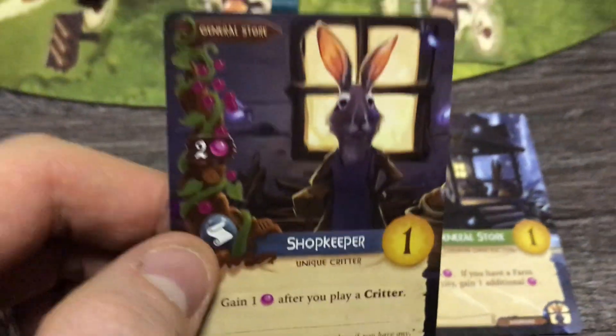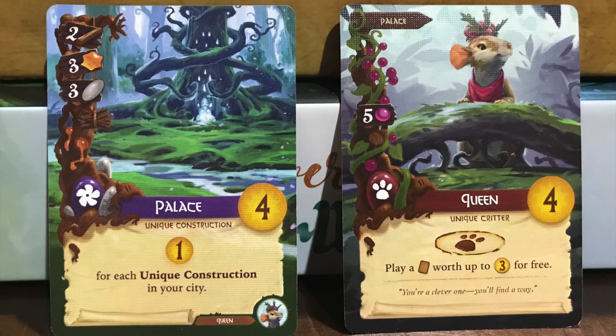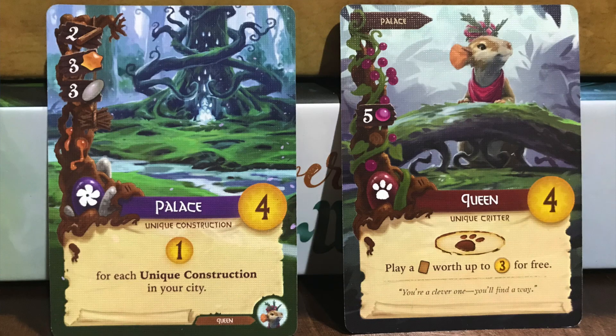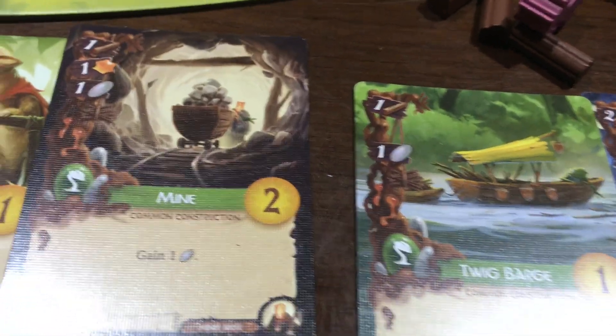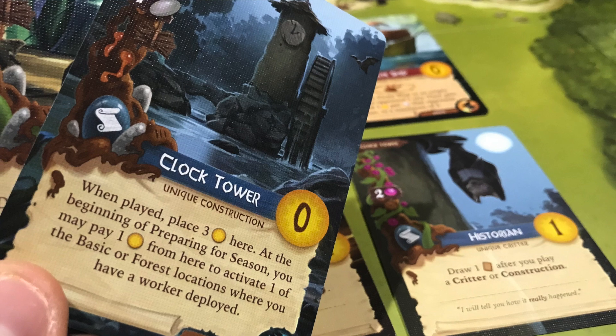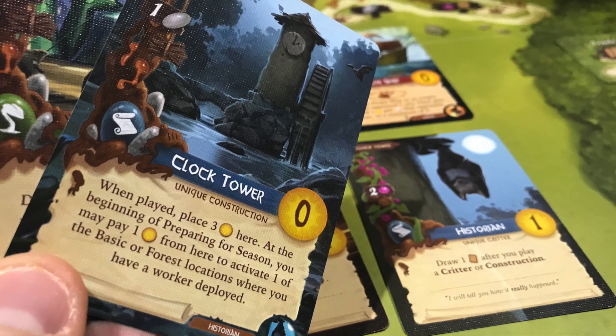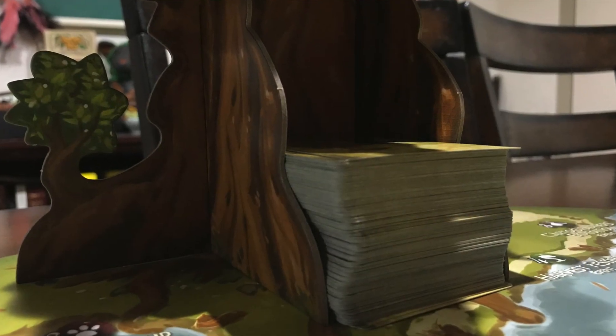Another great way that Everdell presents choices — and a delightful bit of thematic resonance — is the pairing of constructions and critters. All cards, regardless of suit, fall into one or the other, but every critter is tied to a specific construction and can be put into play for free if you have their home. Have the palace? Take a free queen. Have the mine? Put in a miner mole. They are usually synergistic and provide a nice optimizational tug. You had another plan for your turn, but now that a historian flipped up and you have a clock tower, maybe you'll forgo that tasty three-wood space you were eyeing. This hefty deck of critters and their hovels is really what makes the game unique.